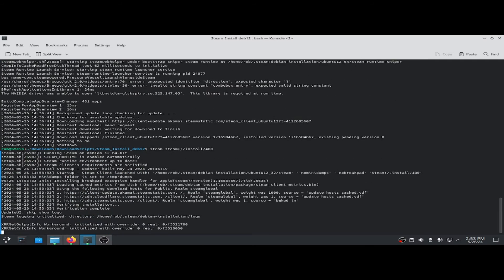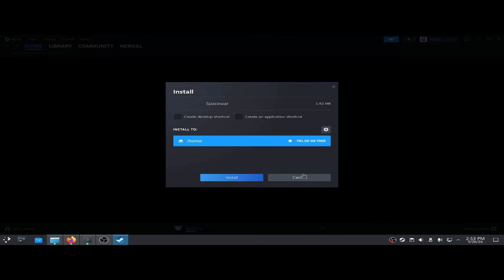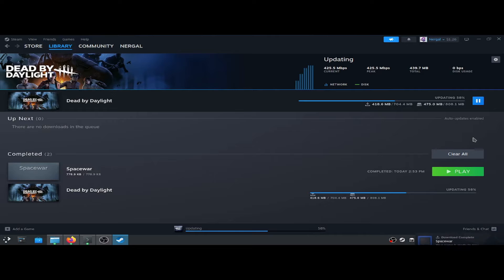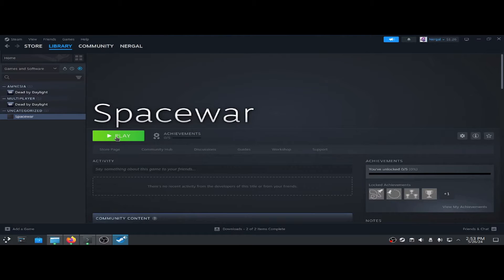And it will load up Steam and also the installer for Spacewar. So we're just going to go ahead and install Spacewar. Our download's already complete — now we can play Spacewar.